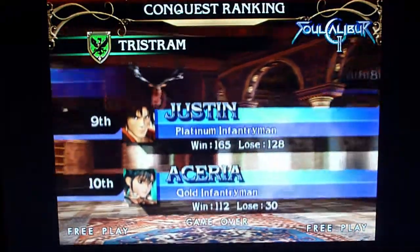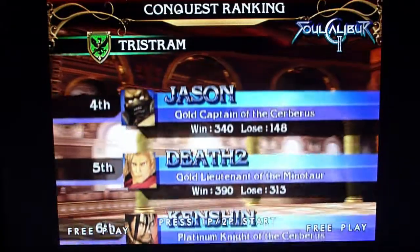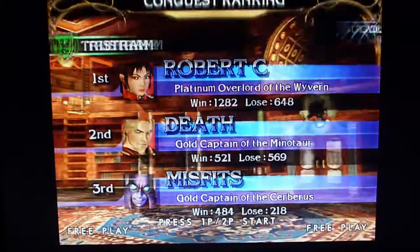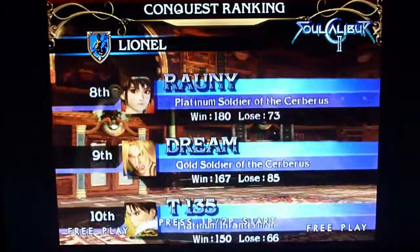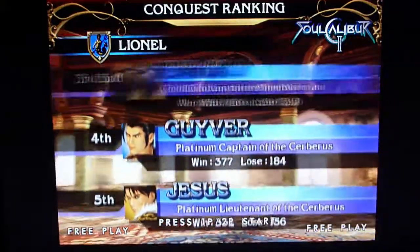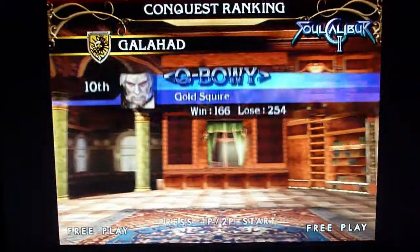When I first purchased this machine and started it up for the first time, the yellow guys — Galahad — weren't even in there, because somebody had fully defeated the Galahad army. It only had Lionel, Tristram, and Elaine. So it's kind of cool that I can now start all over again and play Conquest and see what happens. It would be even cooler to track the progress of your local arcade machine when it's on location — you could come back two weeks later and see how it has changed.